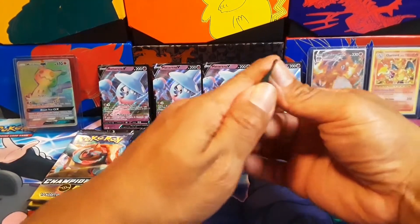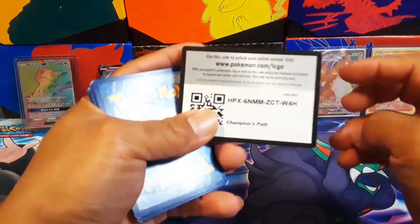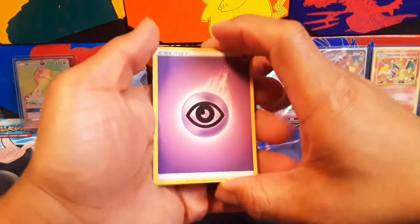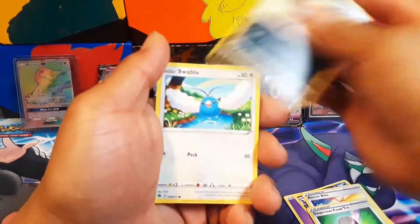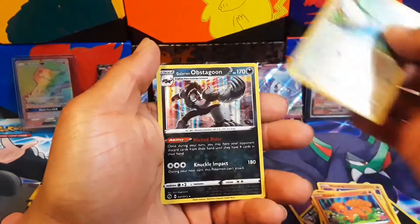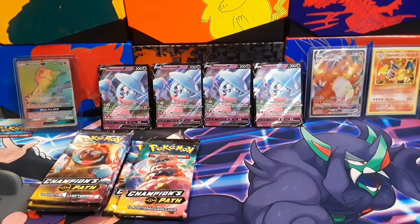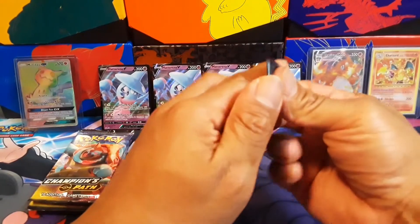I got some really great content to bring to you guys. That was nice. I don't even know what to say right now. I'm gonna go to sleep happy. I remember exactly what happened — I said I want that Charizard so bad. Oh my gosh!